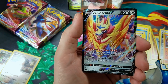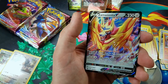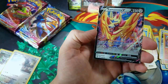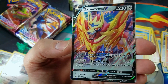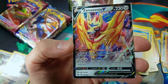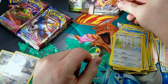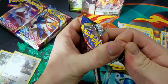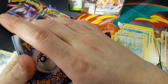Zamazenta V — maybe this is the one that everyone wants. Yeah, this is the one that's Hyper Rare, right? Let's go over the goods. First time pulling this. 230 HP. Has the ability Dauntless Shield — prevent all damage done to this Pokemon by attacks from your opponent's Pokemon VMAX. Assault Tackle does 130. Discard a special energy from your opponent's active Pokemon. We've pulled two great cards here.